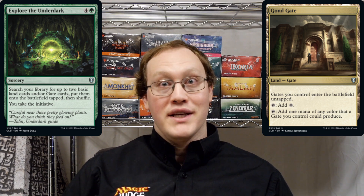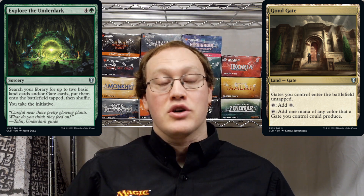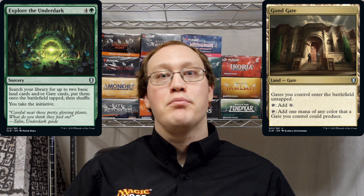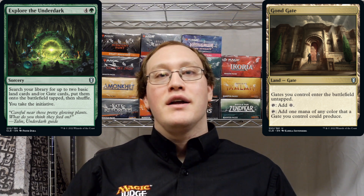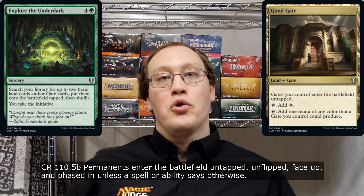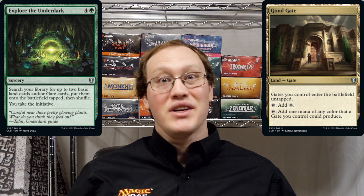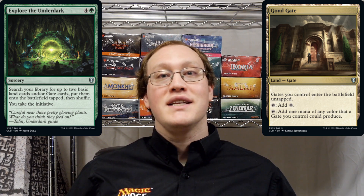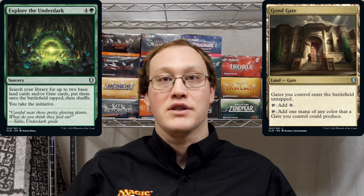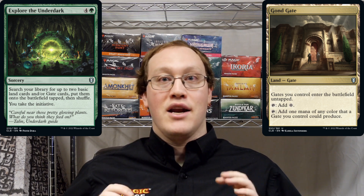So the first thing we want to do in order to get a handle on what's going to happen here is to start with the base instruction we're getting from the card. Explore the Underdark is going to tell us to put both of those lands onto the battlefield tapped. Now, if there's no instruction either way, the default would be for something to enter the battlefield untapped. However, that rule isn't really going to enter the equation here because we actually do have a specific instruction telling us the lands enter tapped. That's the base event we're going to start from — both lands entering the battlefield tapped.